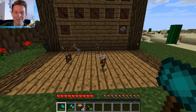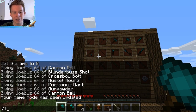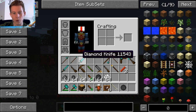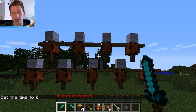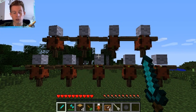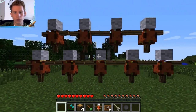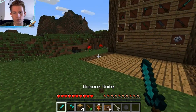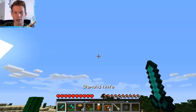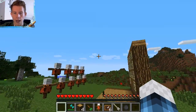Oh no, it ruined my display! Anyway, next weapon — we've got the knife. The diamond knife, or any sort of knife, is crafted like this. It's less durable because there's only one crafting material, but you can slash and stab, and you can also throw it. It looks incredible when you throw it — it spins in the air, comes down, and you can pick it up. This mod is just so well made, there are basically no bugs in it.